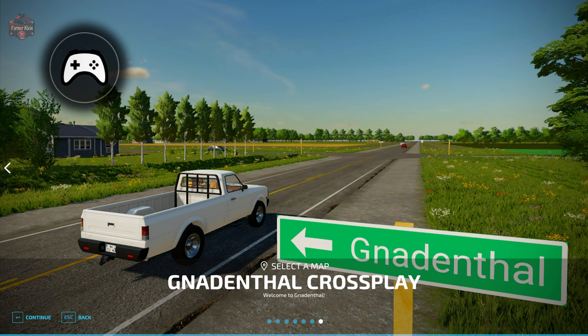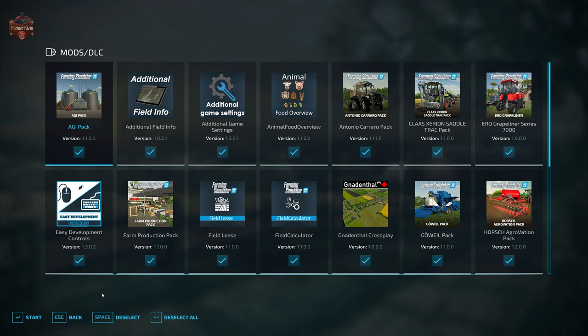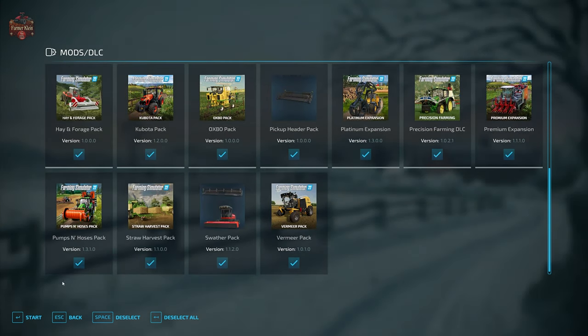With that, let's go ahead and load on in. In addition to the required mods, we are going to be using the mods we typically use when looking at maps: additional field info, additional game settings, animal food overview, field lease, field calculator, precision farming, and straw harvest.